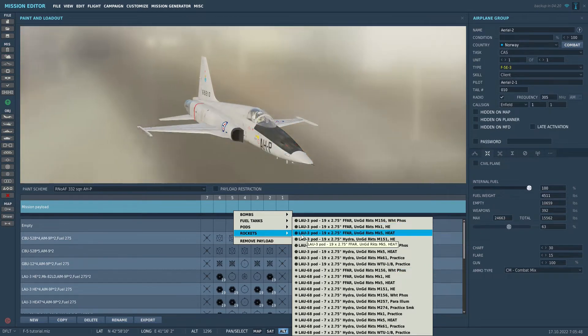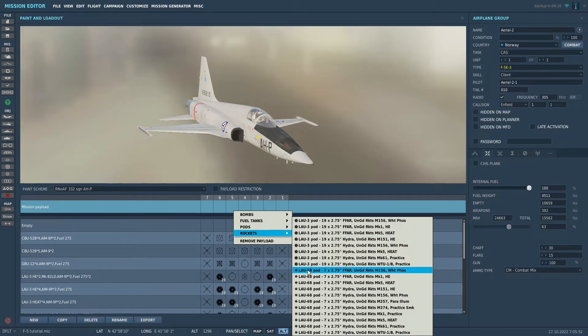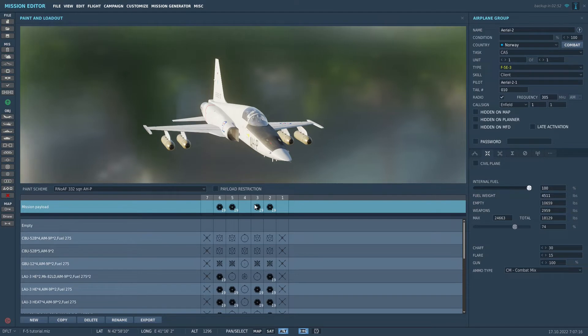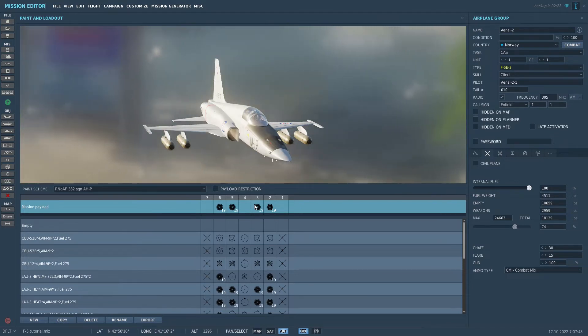You can deliver the rockets in two different pods: the LAU-3 pod with 19 rockets and the LAU-68 pod with 7 rockets. By default you will shoot the rockets in single mode — that is one rocket per pod selected — or you can set them in ripple mode where you will shoot as long as you hold the weapon release button pressed.